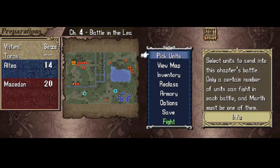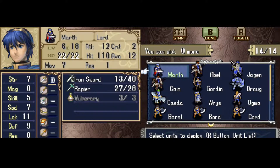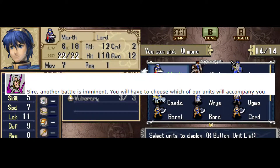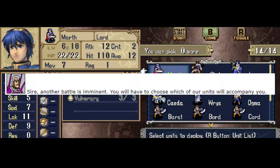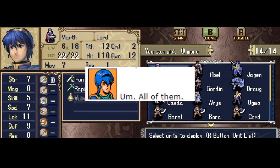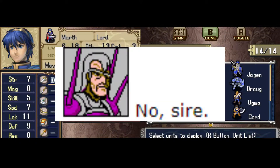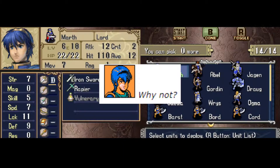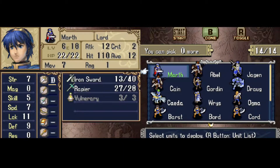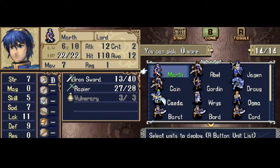Starting from the top, we can no longer bring every unit in our army to each battle. Each chapter from now on will have a maximum limit. Sire, another battle is imminent — you will have to choose which of our units will accompany you. All of them? No, sire. Why not? So Marth is mandatory, but he does count toward the total, so in this chapter we really have the option of 13 to work with.